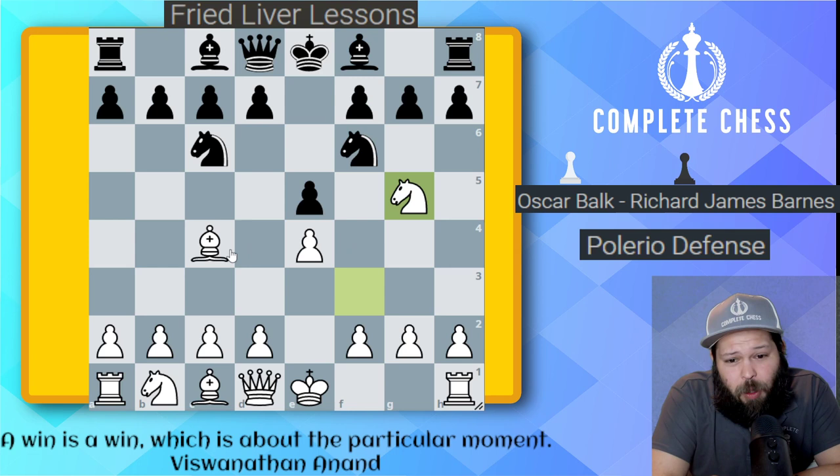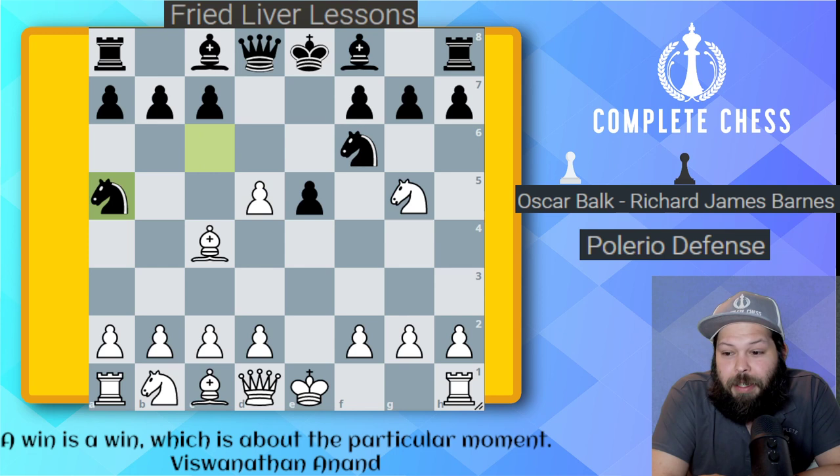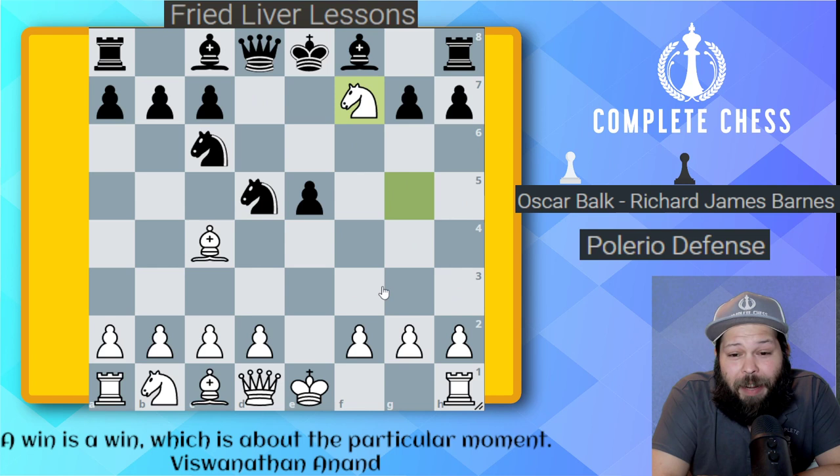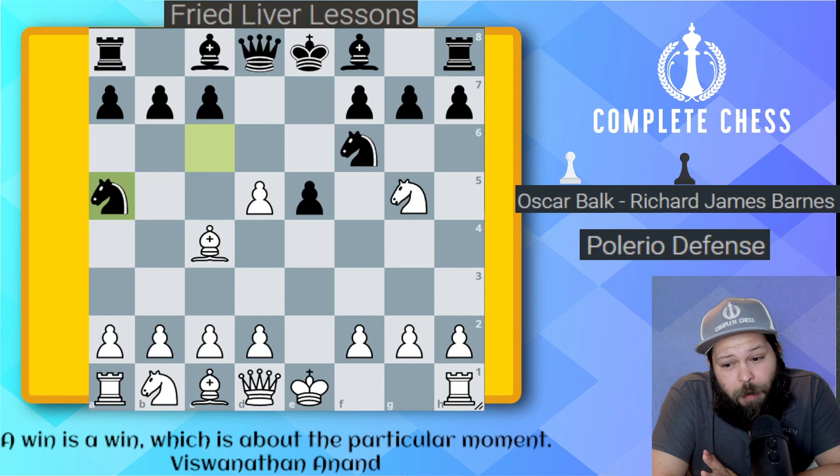Remember, it is not the Fried Liver unless they get to sacrifice on f7. Right now there's only one good way to defend the f7 pawn — we go ahead and play pawn to d5. White goes ahead and takes. Here we know: do not take, do not allow the Fried Liver to happen. One of the best defenses is to not allow it to happen. So here we go ahead and play knight to a5. This is the Pelorio defense. If you do play knight takes on d5, knight takes on f7, White has plenty of compensation for the attack. So back to the game: play knight to a5 to attack the bishop.